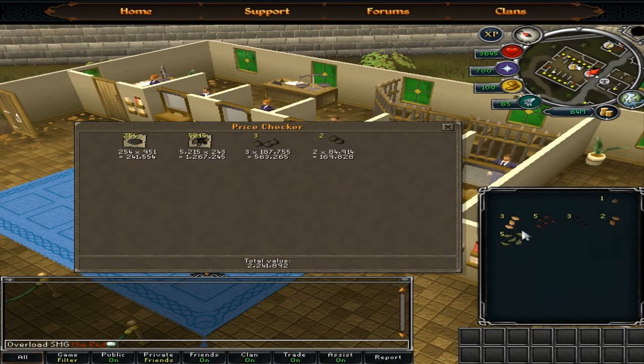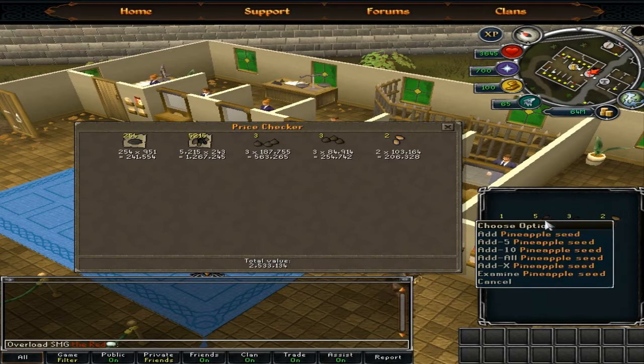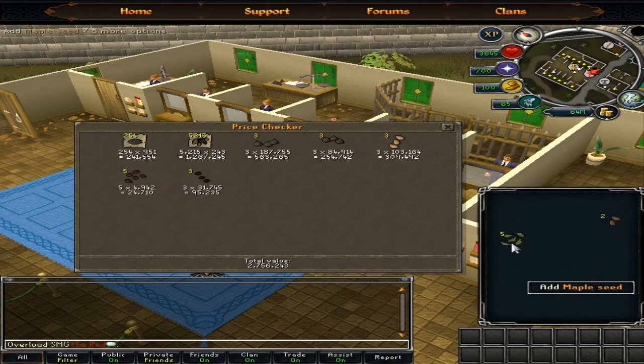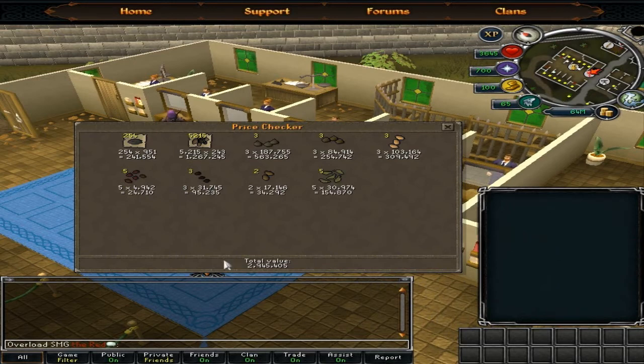Three Magic Seeds, three Yew Seeds, three Palm Tree Seeds, five Pineapple Seeds, three Papayas, two Calquats, and five Maple. So I pulled in about three mil.